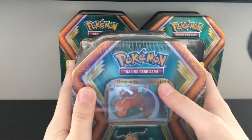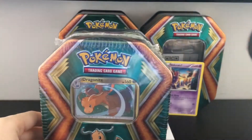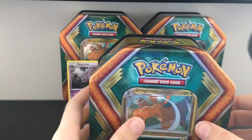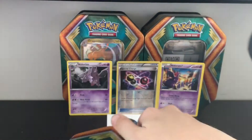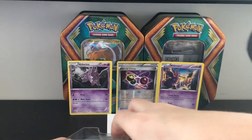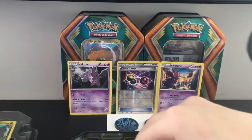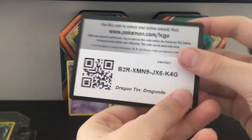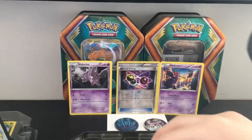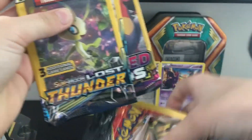Hey guys, today I'm going to be opening this Dragonite Booster Box. Got the plastic wrap off of this. Here's the Dragonite card. The code card. Here come the Booster Box Packs.